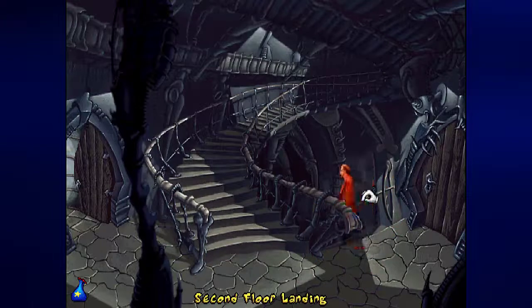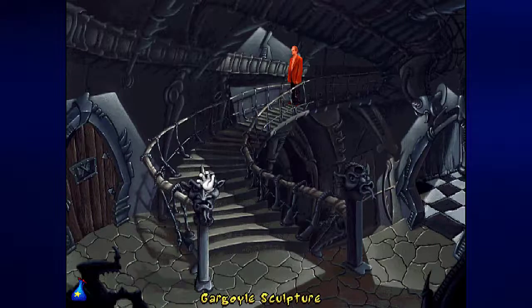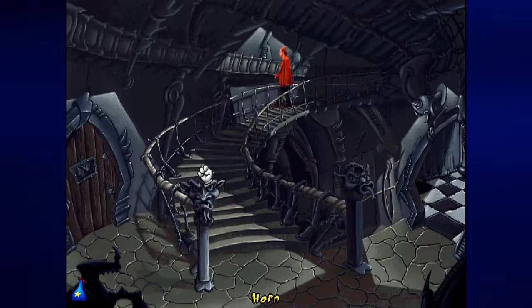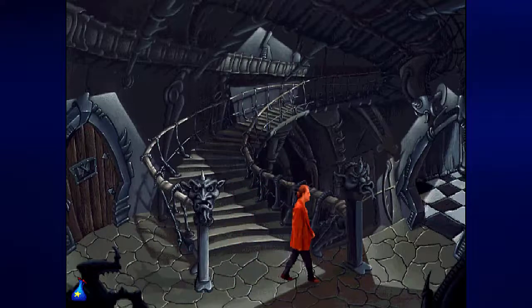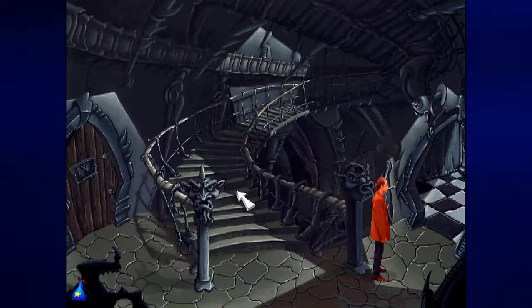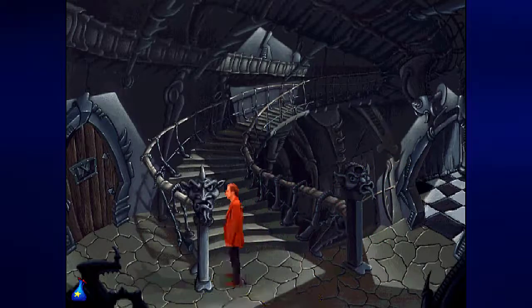You may remember the gargoyle statues from an earlier video where we were in the dungeon in the castle. Believe it or not, there is a horn on this gargoyle statue. If you press it, you'll cause a horn to pop up in the other gargoyle. But if you go all the way to the gargoyle statue, you can't do anything. So if you play with this ugly horn and try to go to the right, the gargoyle will notice you and the horn will reset.